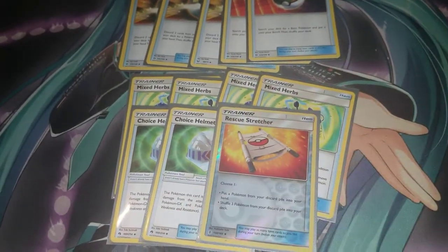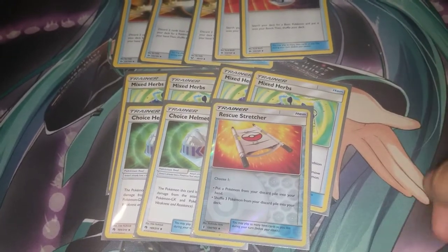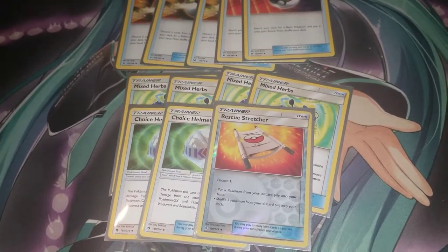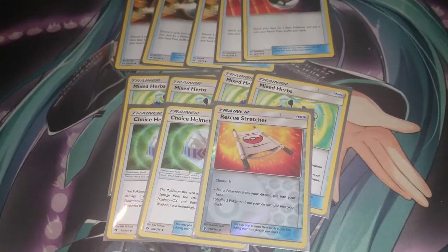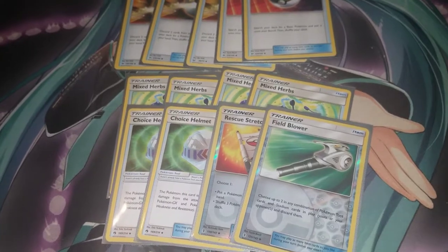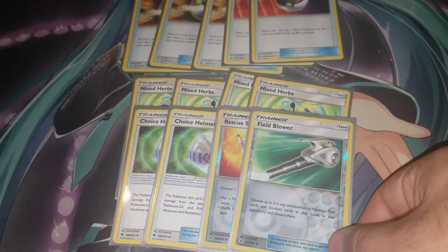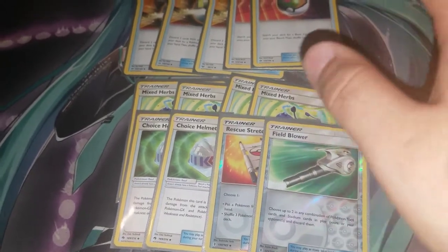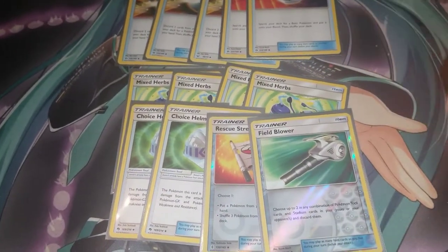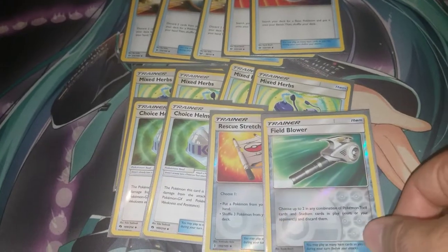Speaking of Hoopa — with two Lurantis on the field, Lurantis is one-hit KOing Hoopa dealing 120, so that's your Hoopa counter. We're playing one Field Blower because Shrine of Punishment is really annoying, and Fairy Charms and other tool cards are also out there. I keep Field Blower in most of my decks — the only exception was Dragonite due to space.